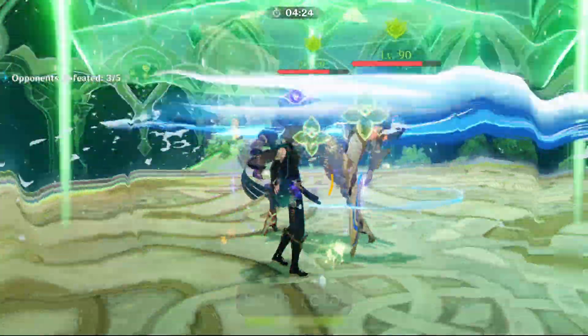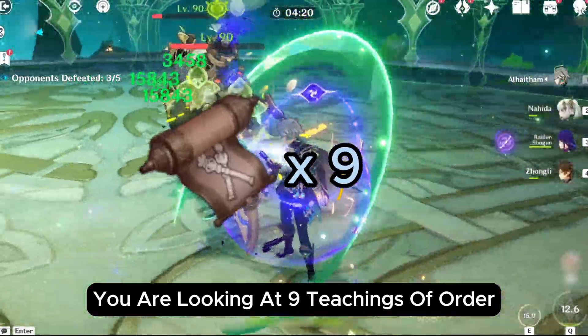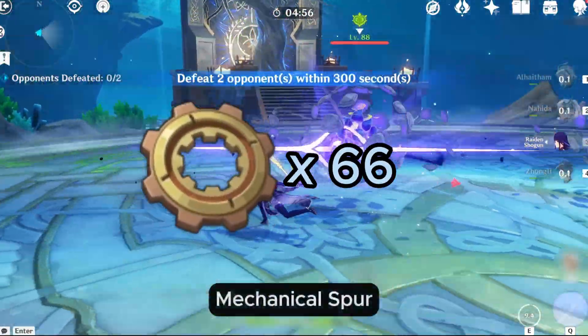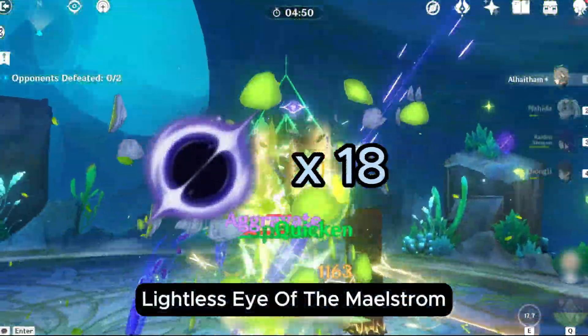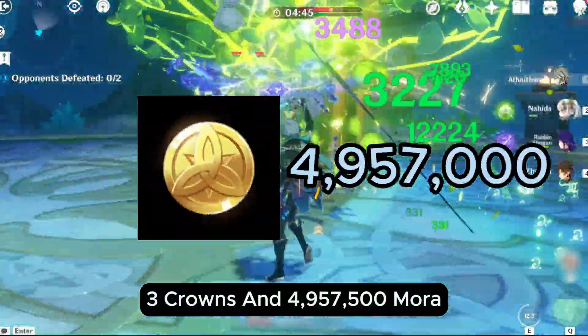This is just for one talent and we have two more. So in total, if you want to triple crown her, you are looking at 9 Teachings of Order, 63 Guide to Order, 114 Philosophies of Order, 18 Meshing Gear, 66 Mechanical Spur Gear, 93 Artifice Dynamic Gear, 18 Lightless Eye of the Maelstrom, 3 Crowns, and 4,957,500 Mora.